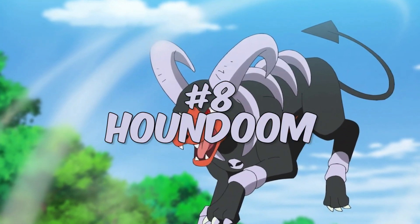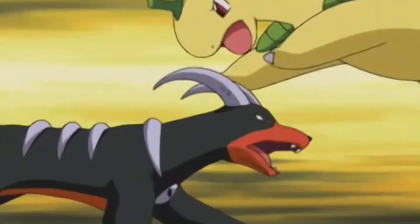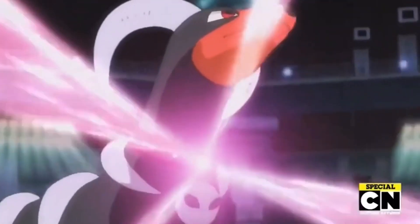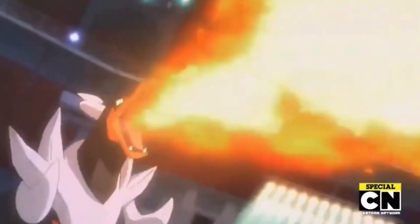Number 8: Houndoom — the devilish Houndoom was first introduced in Generation II of the Pokémon games. Known for its Dark and Fire combination, Houndoom boasts an impressive special attack stat of 110. Fire Fang and Foul Play are its go-to moves, dealing heavy damage to adversaries. It also has really good speed of 95 — you will want to hit quick and use your speed to deal significant damage to avoid your weak defense.